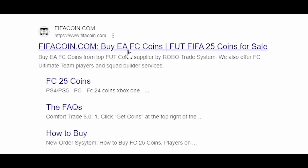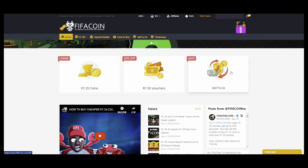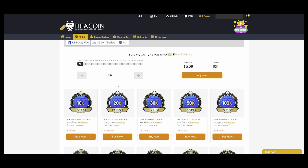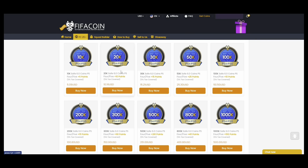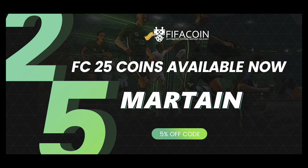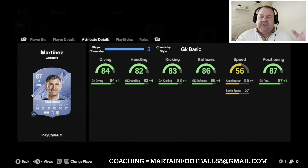If you're looking for cheap and reliable coins over FC25, please look no further than fifacoin.com. They have some of the most competitive prices, they're quick, they're reliable, and don't forget to use my code 'martin' for that extra five percent discount. Link will be in the description.